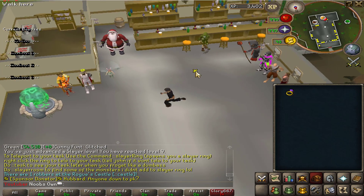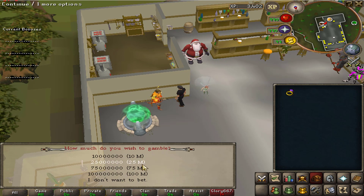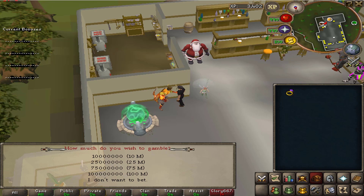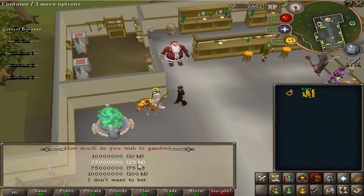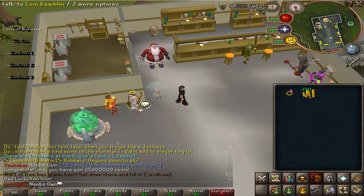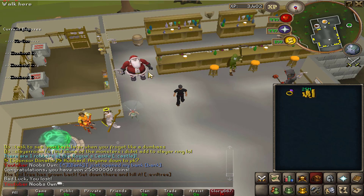There is also a coin gambler which you can gamble up to 100 million with. I got 25 mil — let's bet real quick. I won the 25 mil, now I have 50 mil. Let's do 50... we lost. Anyways, the gambler works really nice and it's scam-free because it's not a player, it's an actual NPC.